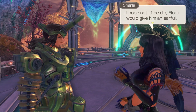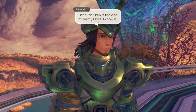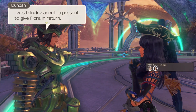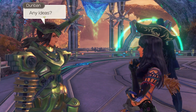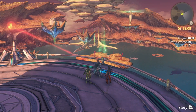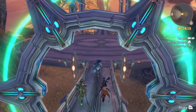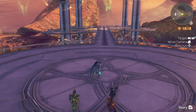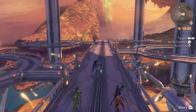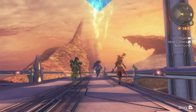Dunban worries that Shulk hasn't been giving Fiora anything ridiculous — if he did, Fiora would give him an earful. He's convinced Shulk is the one to marry Fiora. Then Shulk interrupts thinking about a return present for Fiora and asks for ideas. This heart-to-heart is useful for gleaning gift preference information: Dunban doesn't like fruit but likes bugs, and Shulk hates bugs — you can use those hints to determine what gift categories each character likes.